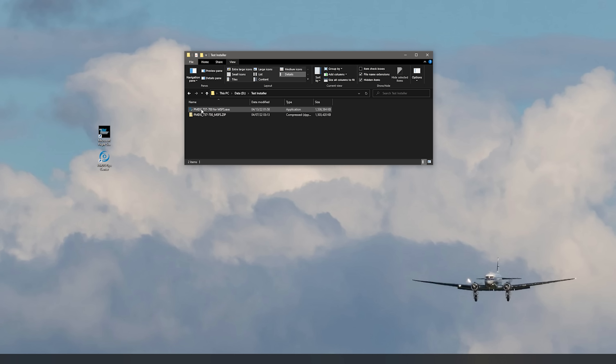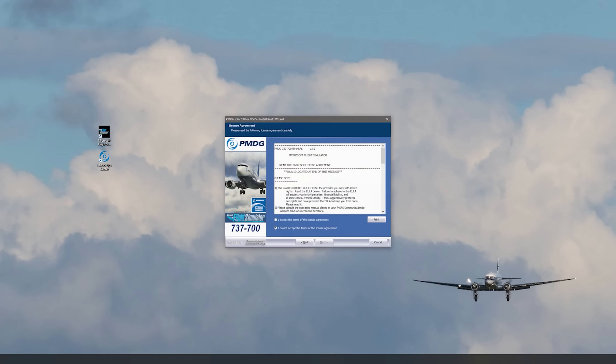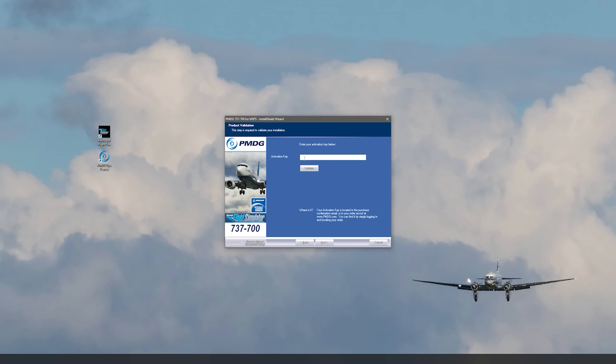To kick off installation, simply click on the installer that you downloaded from PMDG.com. If you are installing from Marketplace, all of this is handled for you, but if you downloaded from PMDG.com, run the installer. Our installer is designed to take care of everything for you so that you don't have to worry about where to put things. You just want to click that you accept the end-user license agreement after reading it, of course.